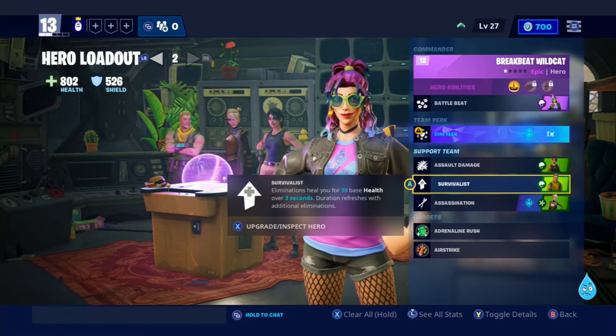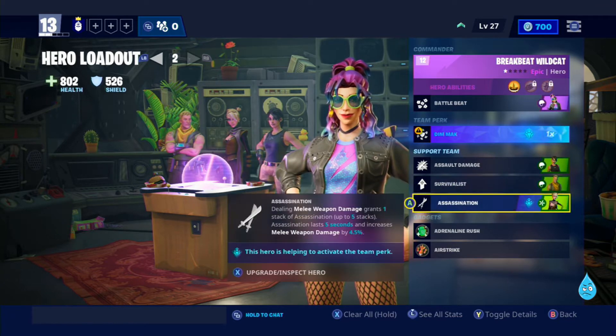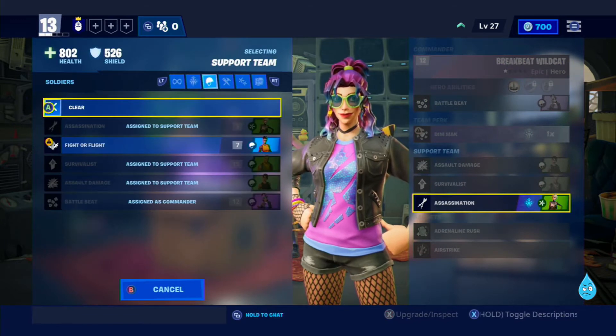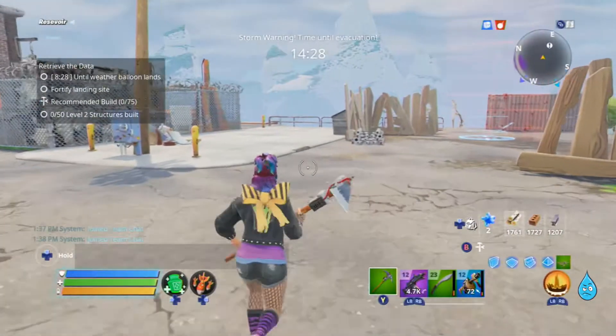Assault Damage is a good hero. Survivalist is a good hero. We really don't have a lot of soldiers here, so we're just going to leave assassination and skip right ahead. I did some farming before this and completed a couple of things, but we're going to skip it just because we only have so much time.